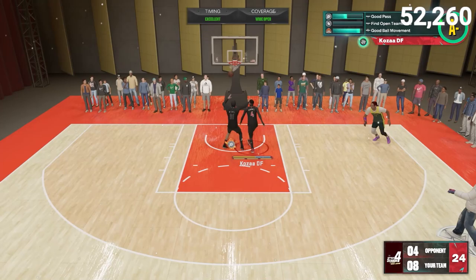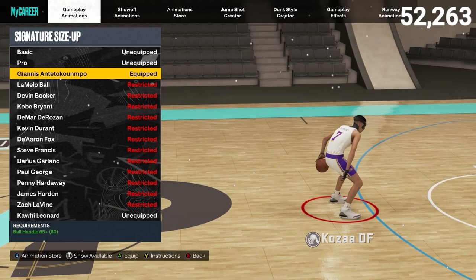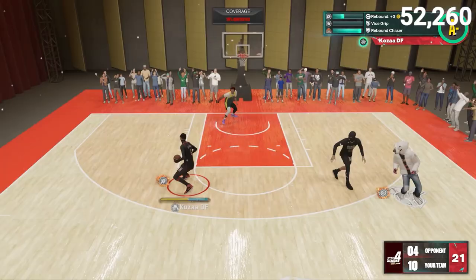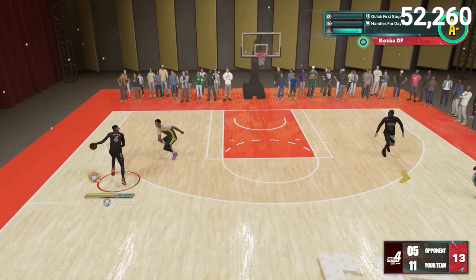For size up, this is an easy one — Giannis is one of the best size ups in the game and you get it at 6'10" and above. You could still use Kawhi Leonard, and Pro kind of looks glitchy, a little more like a Jamal Crawford-type dribble style with a little more swag. But to get the job done and be quick off the dribble, Giannis Antetokounmpo is the size up to go with, and that's what I'm rocking on my 6'10" plus builds.